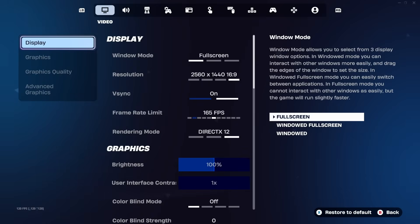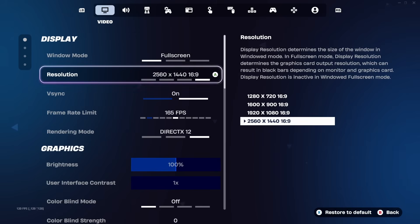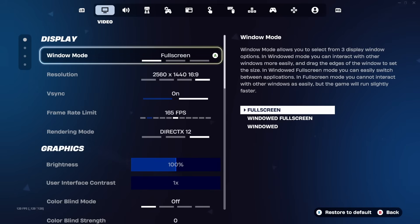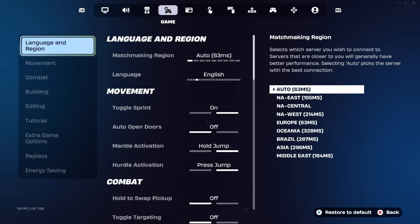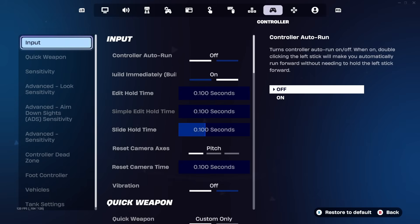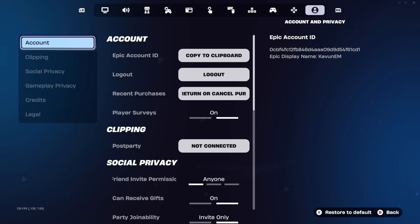Once you click on the Settings icon, it's going to take you into the main settings menu of Fortnite. Once you're here, look at the top of your screen — you'll see a bunch of tabs. We start in the Video tab, but we need to switch all the way to the right side. Keep switching right past Mouse and Keyboard, Keyboard Controls, Controller, and Controller Mapping, and make your way all the way to the tab called Account and Privacy.